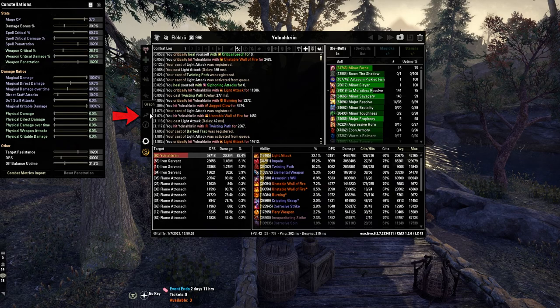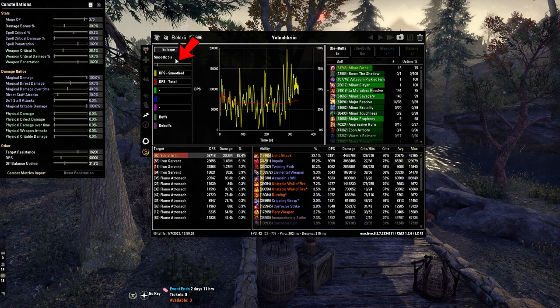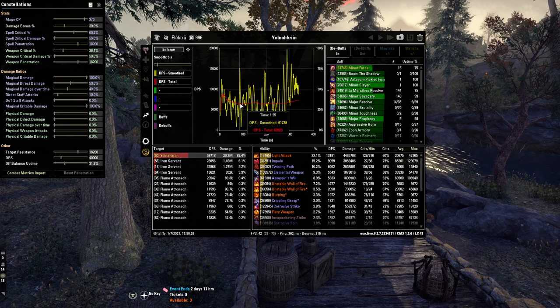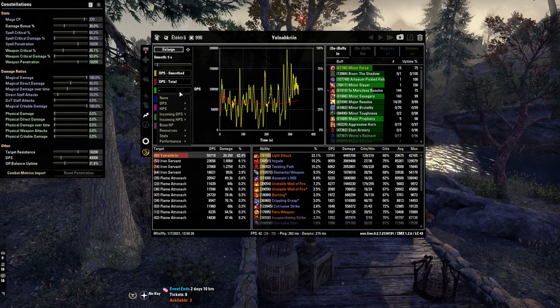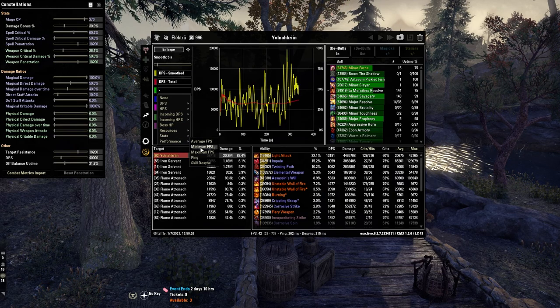Now we move down to the graph tab. This can seem a little intimidating at first, but let's get into it. There's a little button up top you can use to enlarge or shrink the graph. You can also use the smooth slider to change how large the intervals are — I like five seconds. There are two lines: the red one is your total DPS, which is what is displayed in add-ons like Hodor Reflexes, and the yellow is the exact damage you did at that second of the fight. You can do a lot in here: change the colors of things you're monitoring, add other things to monitor. Healers may want to monitor their heals; tanks may want incoming damage or heals. You could also monitor your resources, stats, performance, FPS, or even your ping.